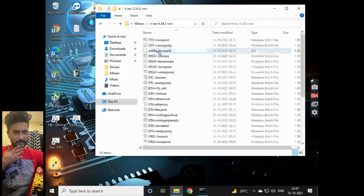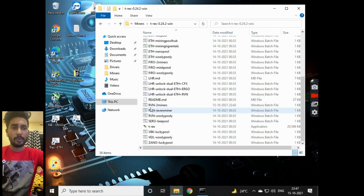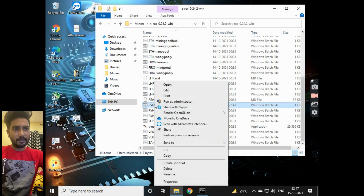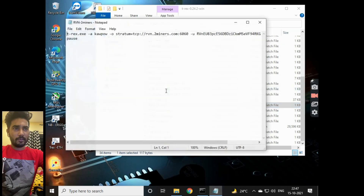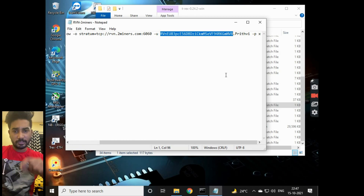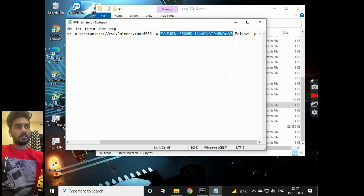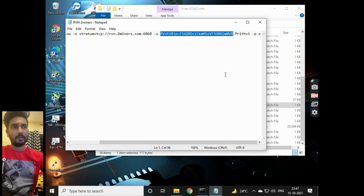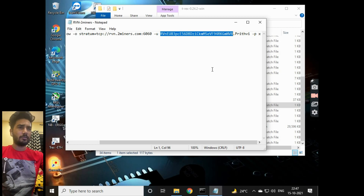In the T-Rex folder you'll find the Raven 2Miners batch file. Right-click on it and click Edit. Over here you paste your mining address — the one where you want the coins to be sent. Since we are mining Raven, you paste in a Ravencoin address. This address is my Binance address, which I've been using to mine my coins.